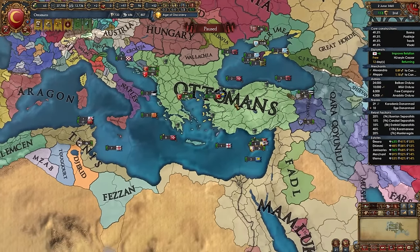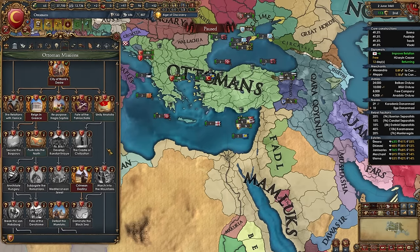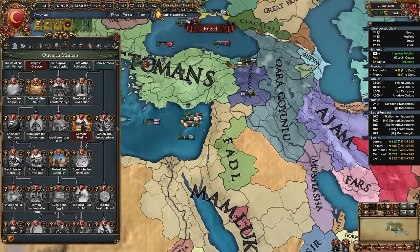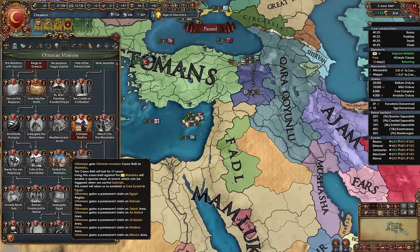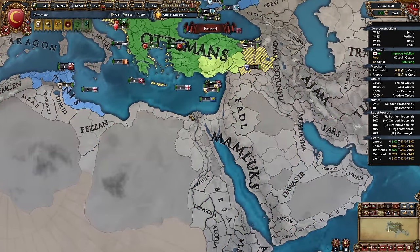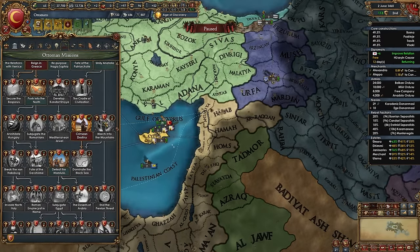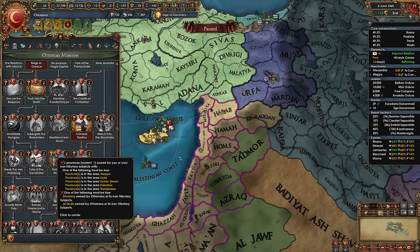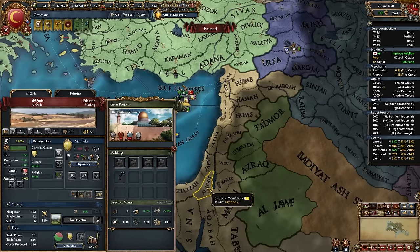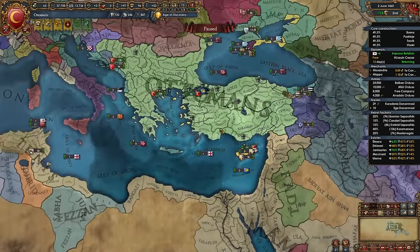After finishing a couple more Balkan nations, it's time to start campaigns against the Mamluks. For the mission 'Defeat the Mamluks' we need to own six highlighted provinces to later get the Ottoman Invasion CB on the Mamluks, which lets us take everything they own in just one war. If you already took Aintab from Dulkadir, you need five more provinces including Damascus or Jerusalem.